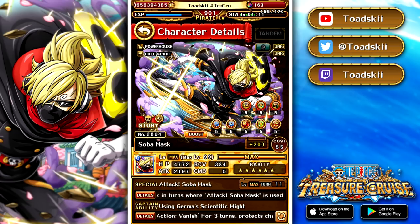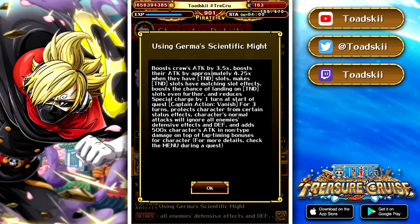He has great stats across the board. I have him fully limit broke plus full rainbow — this is literally maxed out, as good as you can get from a Sober Mask character in the game. His captain ability is going to be a rainbow 3.5 times attack, and a rainbow 4.25 times attack if you have a tandem slot. With the limit break plus, he greatly increases the chances of landing a tandem slot, makes them beneficial, and reduces cooldowns by one at the start of the fight. So already he's great. But then he has a captain action.